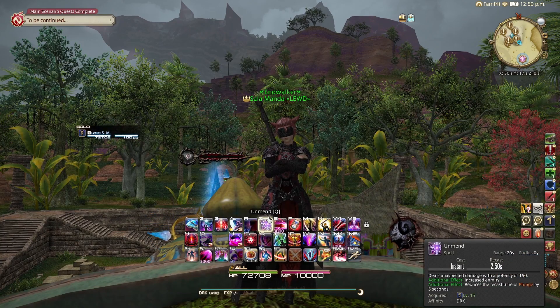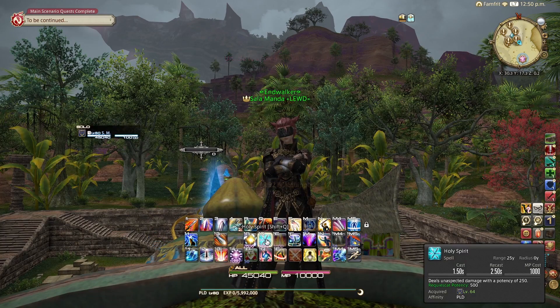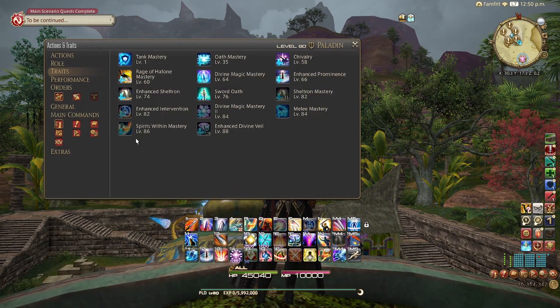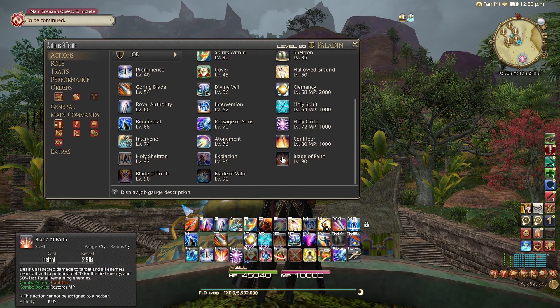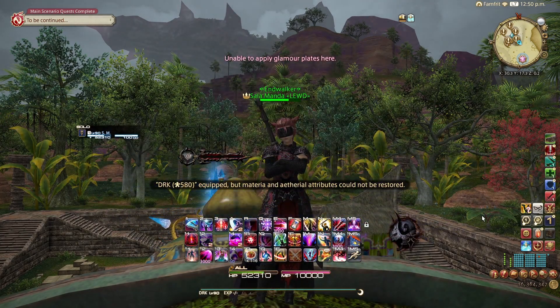Having spells in the kit means certain skills take longer to cast than others. For Dark Knight, it hardly matters — it's only in your AoE, so in most raid settings it won't matter at all. However, for Paladin it means that Holy Spirit and your entire Confiteor combo are all at a flat 2.5 GCD, which can make your rotation get a little off from what you're used to. It's one of the reasons the Paladin rotation has a bit of spice to it.